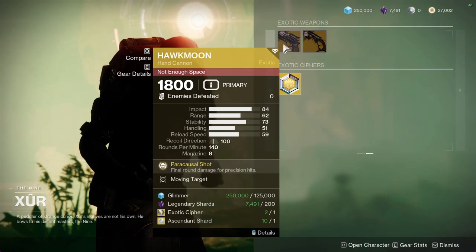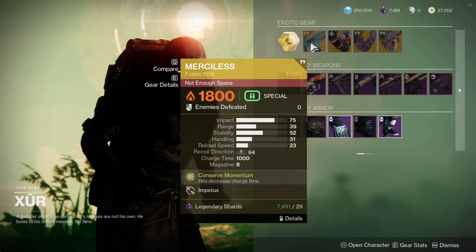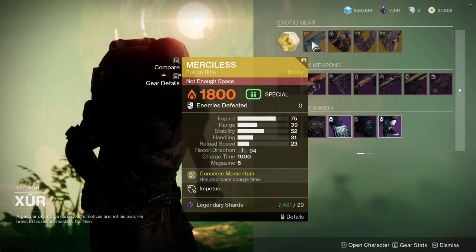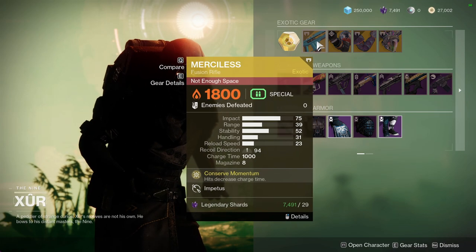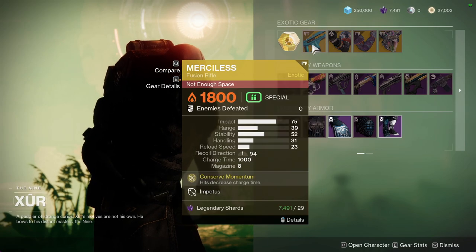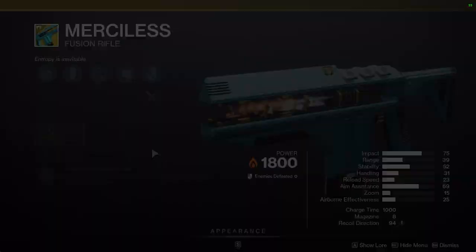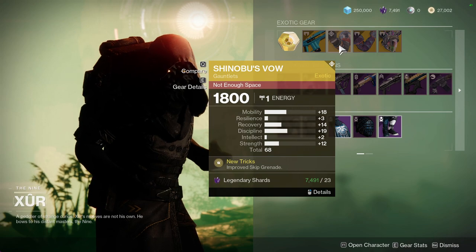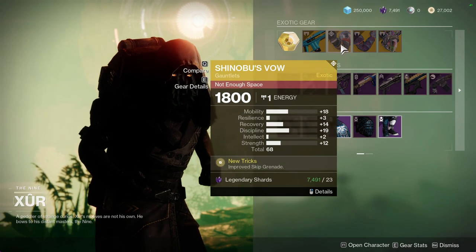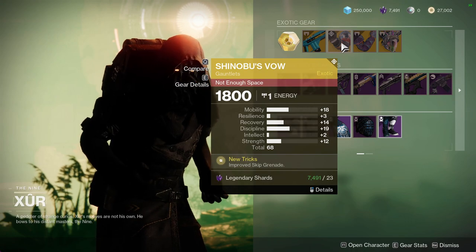For Exotics, we have Hawk Moon with Moving Target and Dead Man's Tale with Subsistence. Then for the others, we have Merciless — it's fine, especially if you have the Catalyst for it, because the Catalyst actually gives it something useful. Shinobu's Vow — I'm not a big fan just because it's improved Skip Grenades, and I just don't really like Skip Grenades.